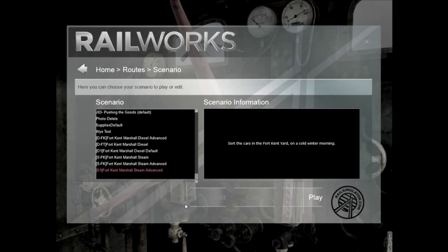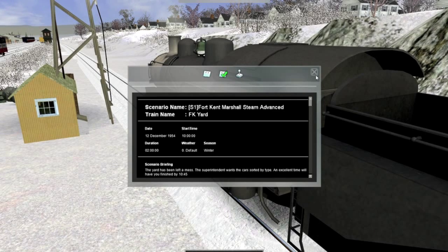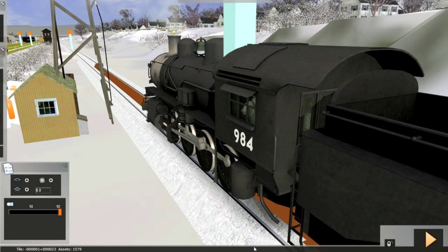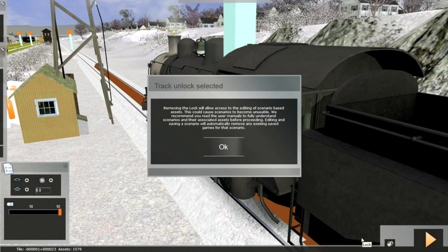Now here's a problem — we would love to have that edit button available, but it isn't because the route is locked. So hit play, and after starting up I'm going to close all the windows and roll down to the bottom of the screen and click on that little globe icon, which is called the world editor. Right beside the play button on the lower right-hand side of the screen is a little icon that looks like a lock. Click on that and the lock icon changes to an open padlock, and we're prompted to click OK, which will unlock the route.